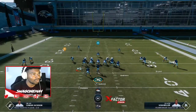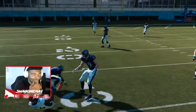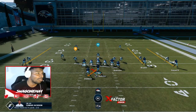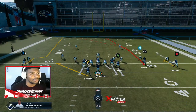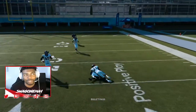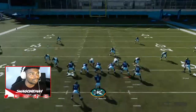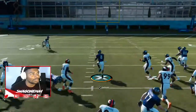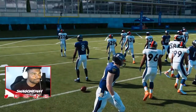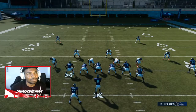You can hold defenders with the read option while your receiver runs his route — that's the easy way to utilize Lamar and attack the outside pass rush game. You've got the whole left side of the field with Lamar. When you throw in the Sluggo Seam and attack that far right corner of the offense, you can hit that out route pretty much every time. It works against Cover 3 and Cover 2, though people don't really want those Cover 2 problems.